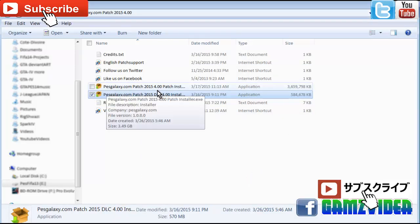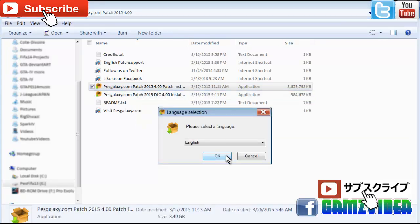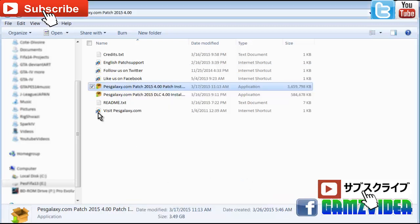The second one is the actual Patch 4.0 installer. Same thing — you install it all the way to the end, next, next, next, all the way through.